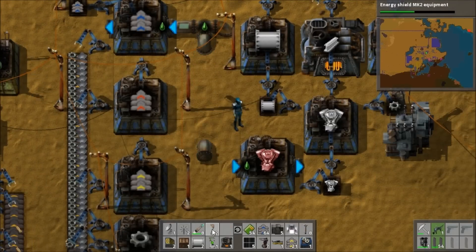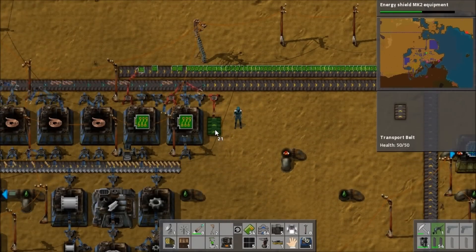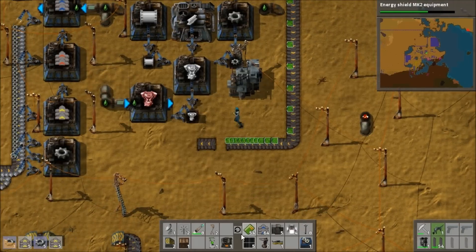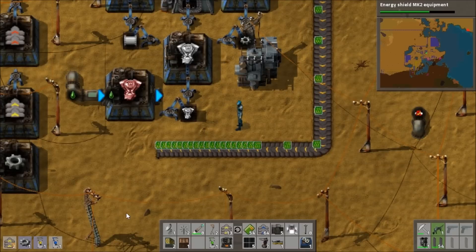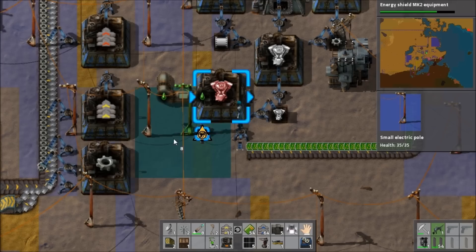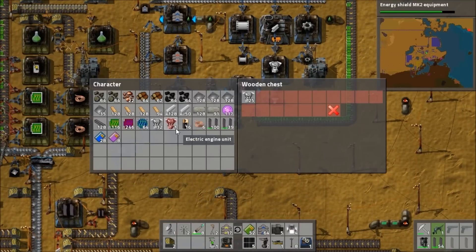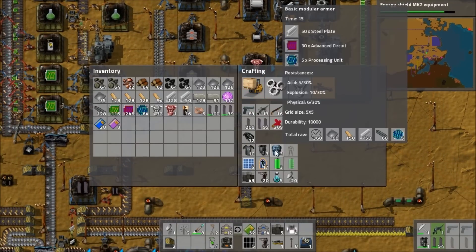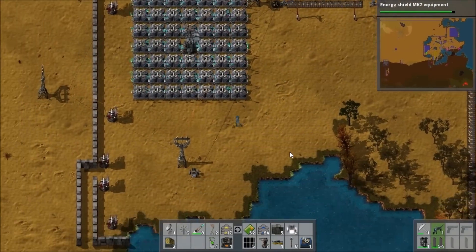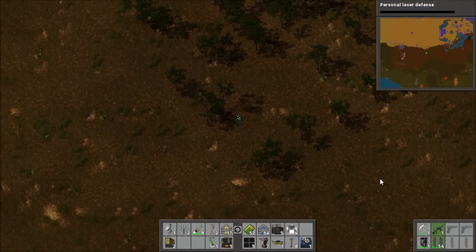I had to turn on all the oil cracking machines to turn light oil into petroleum gas, because consumption of sulfuric acid has gone up quite a bit from making processing units. Speaking of advanced technologies, I'm now building electric engines, which require lubricant, engines, and circuits. I've got all that hooked up and it'll get going now.